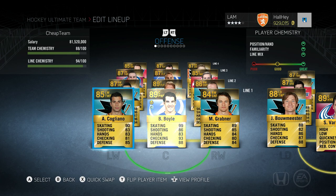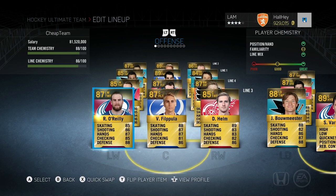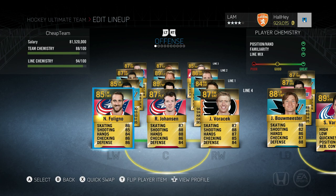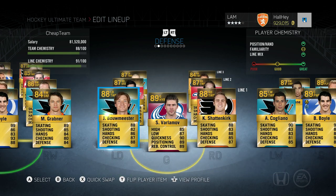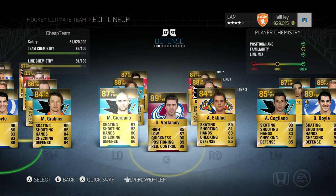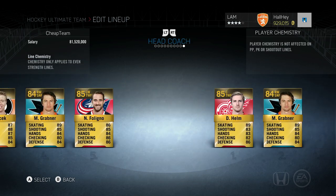My whole team is Cogliano, Boyle, Grabner, Gabrick, Eric Stoll, Evander Kane, Ryan O'Reilly, Valtteri Filippula, Darren Helm, as well as Voracek, Johansson, and Foligno. On defense we got Bo Meester, Varlamov, Shattenkirk, Carlson, Green, Giordano, and Aaron Ekblad. As backup goalie we also got Steve Mason in the back of the net.